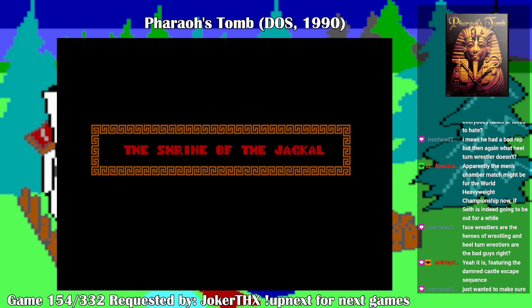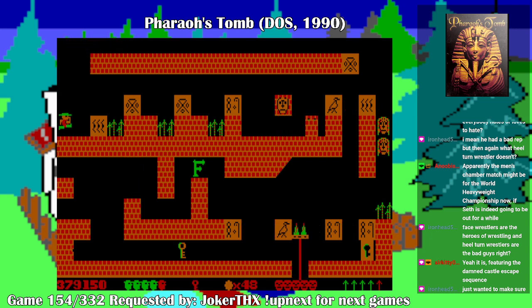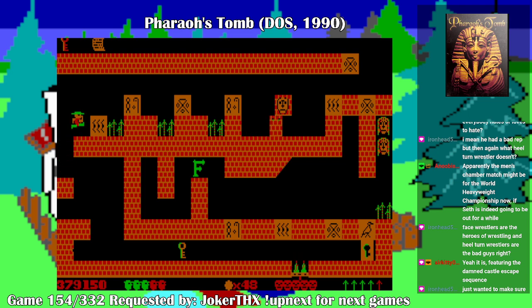I wonder where the wind is even coming from. The Shrine of the Jackal — don't go for that key yet, that's gonna get you killed. Instead you need to go this way. I thought the invisibility would keep me safe from the bullets, but it does not. Never mind, we'll just do the level over.